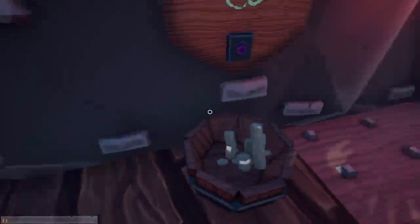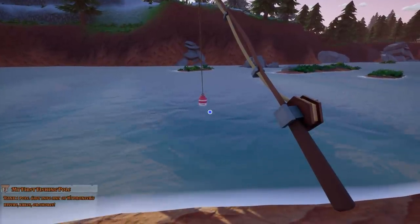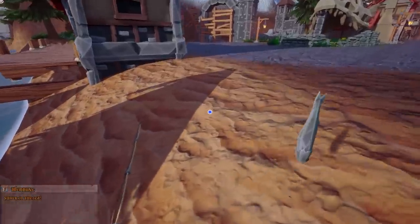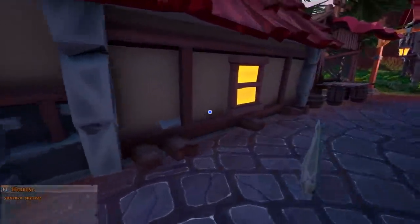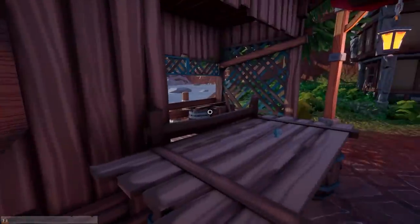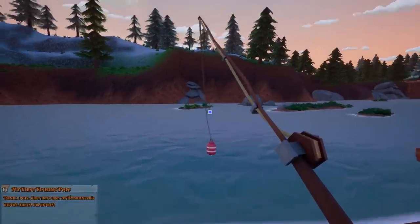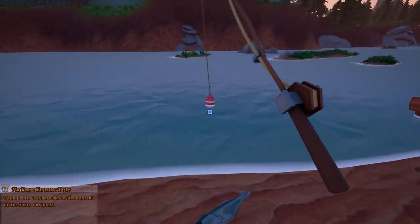We're gonna progress through some fishing today because the mine mines itself. Kind of forgot that I actually need to pay for things. And we obviously use it to catch some fish, which are worth some value all by themselves. Probably not as much as gold, but this is a herring, otherwise known as the silver of the sea. It is worth $7 all by itself. And this is the start of something great. So we're gonna spend just a few minutes seeing exactly what we can catch.